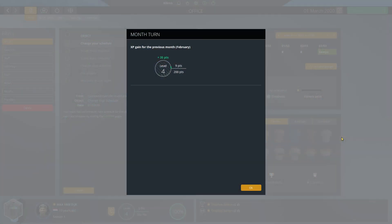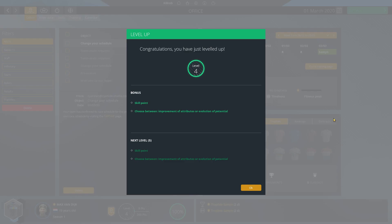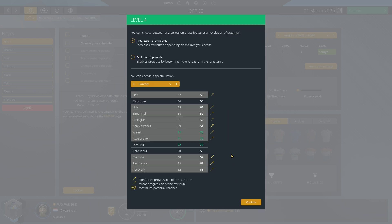Hey guys, this is Kirob speaking and today we are back in Pro Cycling Ninja 2020. I forwarded time and forgot about a month tick, so we leveled up. This is our let's play with the sprinter-climber Max van Dick, and he is now a proud level 4 rider. Let's see what he gets - a skill point and stats.